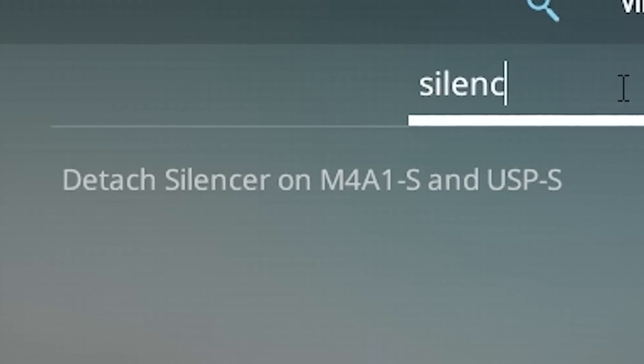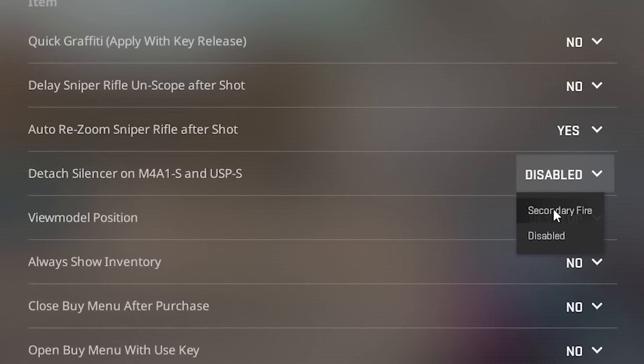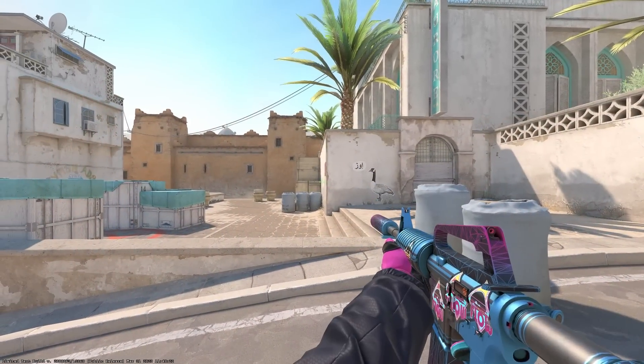Number thirty-two: you can now unbind removing the side silencer on the M4A1-S and the USP. I know my dad and Honun Gongange are very happy about this change, since they would accidentally start unscrewing their silencers while shooting someone.